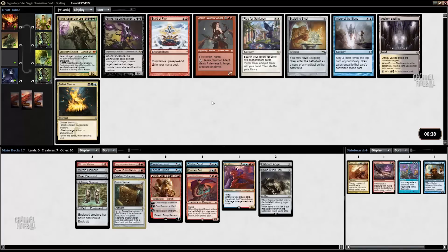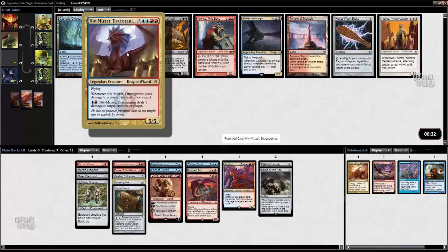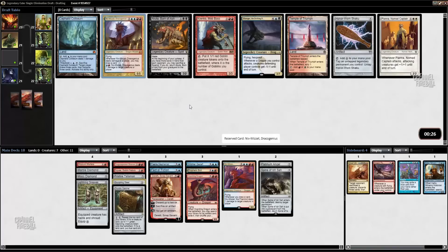Sculpting Steel is an interesting option. I don't think Jessica is bad either. Do we have any cool things to do with Braid of Fire? Not really at all. I think I'll just take Sculpting Steel — copying any of these is pretty good, and our opponents might play good artifacts too that we want to copy. There's the other Niv-Mizzet. It's not bad, but not that exciting either. I think original Niv-Mizzet is where it's at, especially with Duretti — it's a pretty good combo.